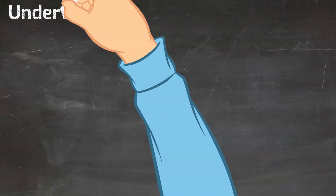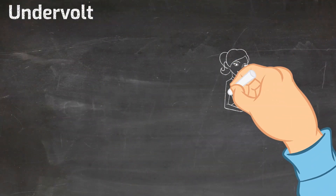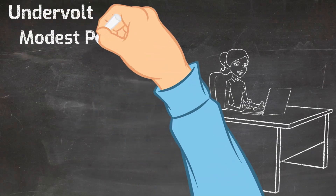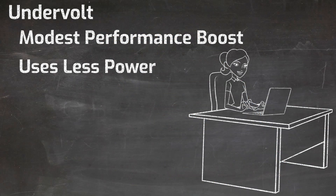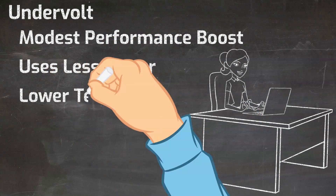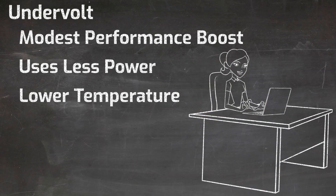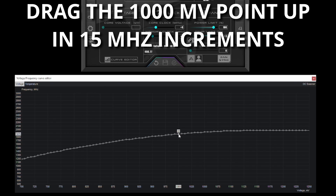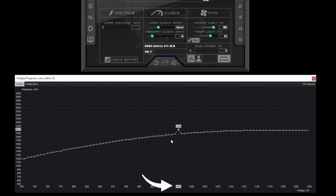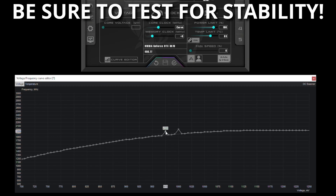Moving on to the third and final method of overclocking — this is called undervolting. The theory behind undervolting is relatively simple: you tell the card to deliver less power at a higher frequency, and when you do that the card is able to boost higher because temperatures are lower. The simplest method in Afterburner is to open the curve editor, and on the x-axis find the 1000mV entry that corresponds to 1V. Click on that point and drag it upward — the higher you drag, the more your overclock is going to be at the 1V mark. You want the overclock here to be in 15MHz increments for an NVIDIA RTX card.